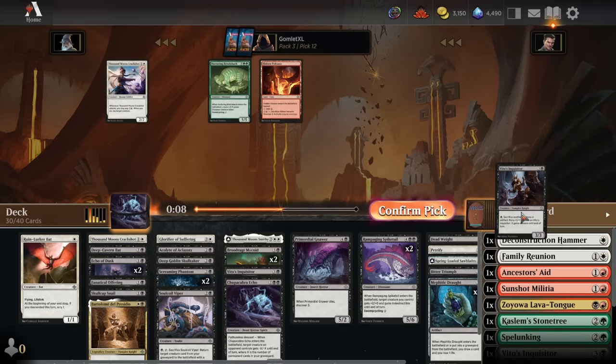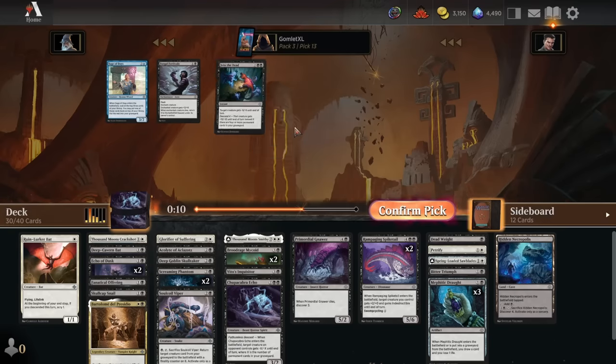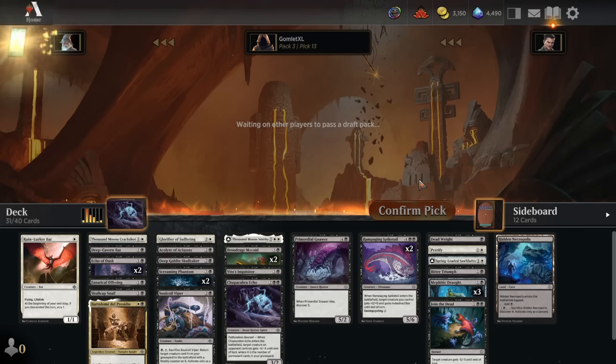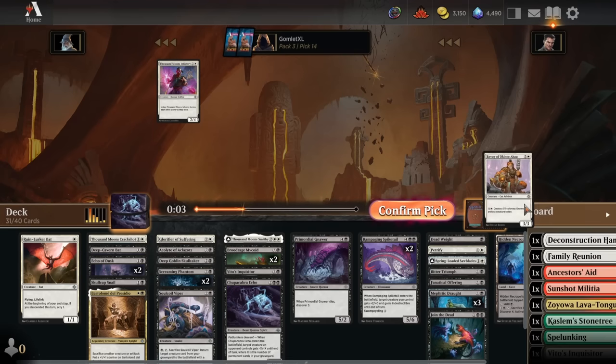Plenty of Inquisitors late. I'll take the Bristleback here — I don't think I'm splashing it though. Most open black draft pod: we get to Join the Dead anyway! So we're going to have 2 non-permanent cards in the deck — Join the Dead and Bitter Triumph — and that is it for non-permanents. There's also a Fanatical Offering in here, so 3 non-permanent spells total. That's going to be really consistent Descending when we're milling off Screaming Phantoms.